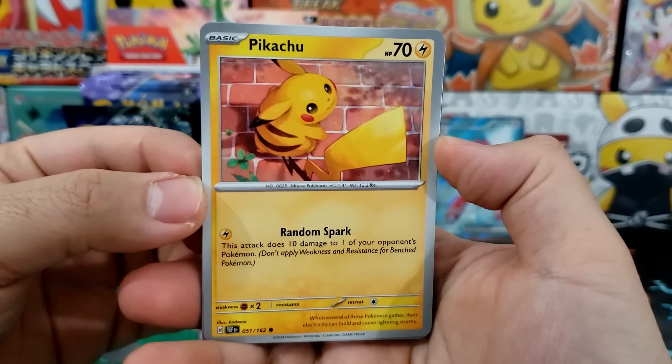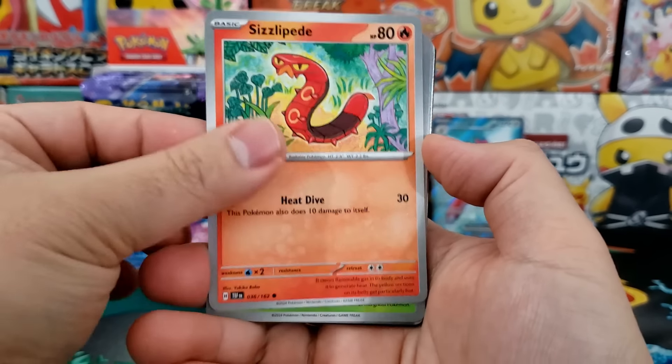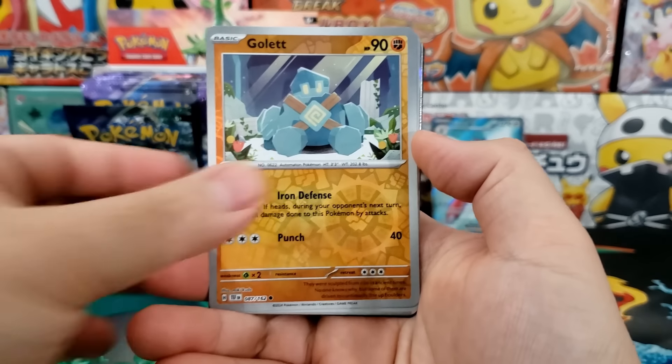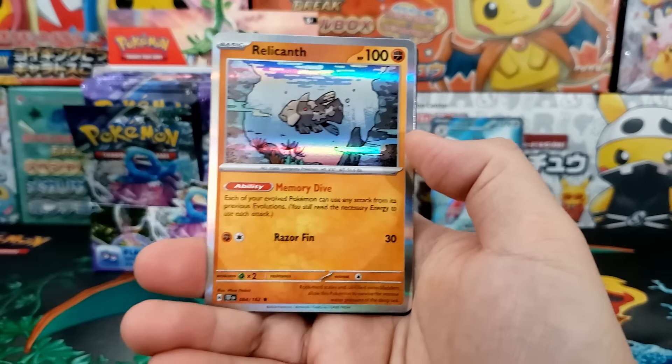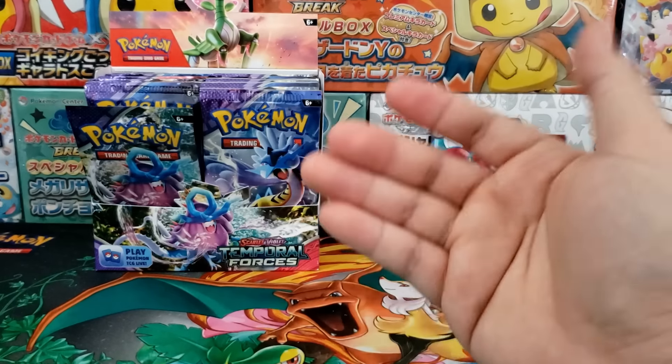Wow, check out that Pikachu art — that's a very unique one. It almost doesn't look like Pikachu. The way Pikachu's head is staring off into the distance, it was just very elongated. It looks kind of interesting.